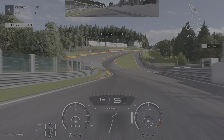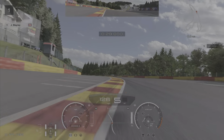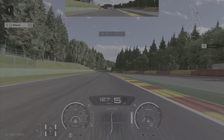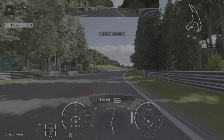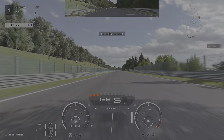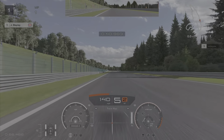Eau Rouge — take your brave pills. Cut on the left, cut on the right, and be careful cutting this — you can take the curb but just don't put all four wheels over it. You really just have to take a lot of brave pills through there, to be quite frank.